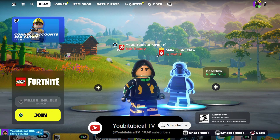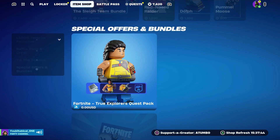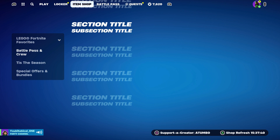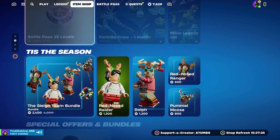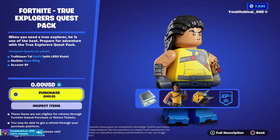In this video I'm going to tell you how you can get the True Explorer Quest Pack absolutely for free. All you have to do is scroll over into your item shop and scroll down. If you are at the top you won't see it, but you can always scroll down and then once you scroll down you will see it somewhere around here — it will say True Explorer Quest Pack.